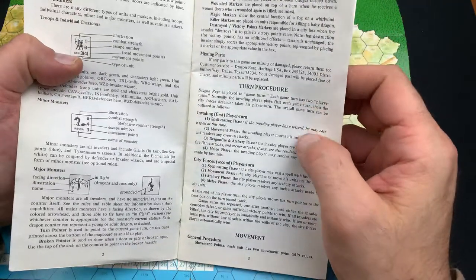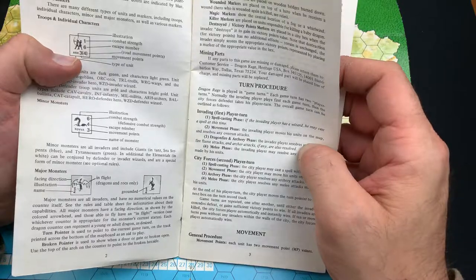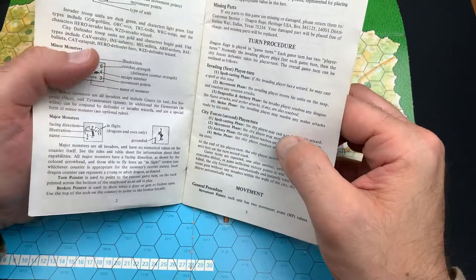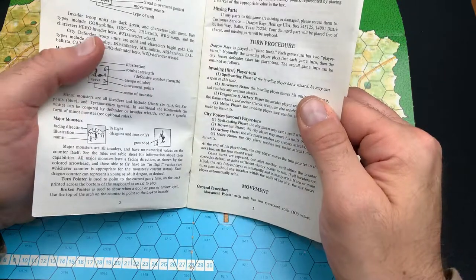The turn procedure consists of spellcaster phases, movement phase, dragon fire and archery phases, and a melee phase. The city forces player turn has the same structure: spellcaster, movement, archery, and melee — basically the same thing for both sides.